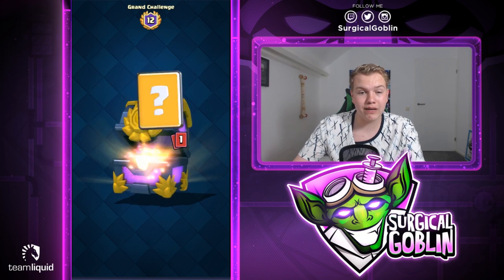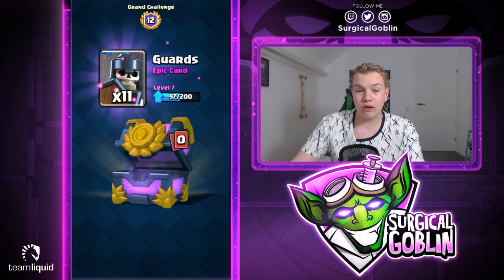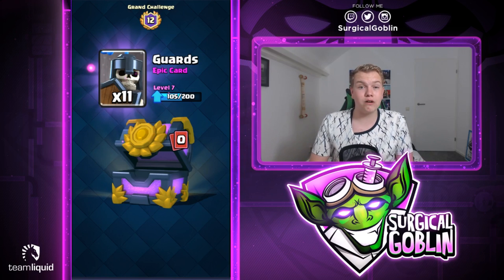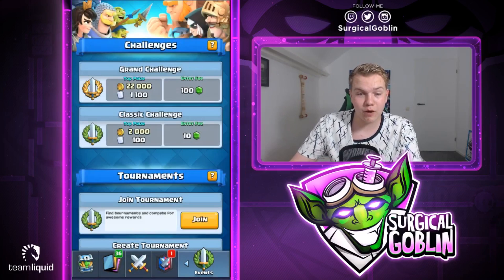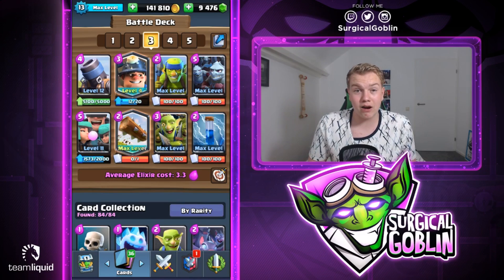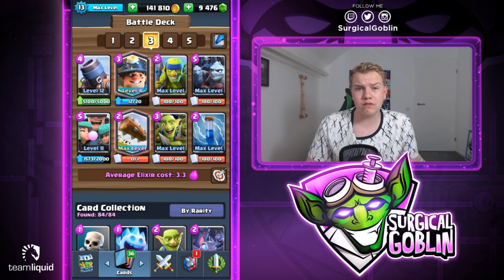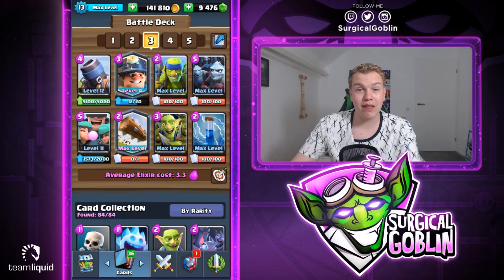We get some barbarians — I wish these were rascals but instead barbarians. No legendary this time, just some rares and then epics to end the chest. The rare is battle ram — I have it maxed but at least there's extra gold. And the epic is the card — 105 out of 200, really happy with that! Hopefully you guys enjoyed this episode and the chest opening. Try this deck out — it's a broken deck in my opinion. The rascal girls especially are insane DPS-wise, especially combined with minion horde. If you enjoyed, smash the like button, feel free to subscribe, and I hope to see you in my next video — bye guys!